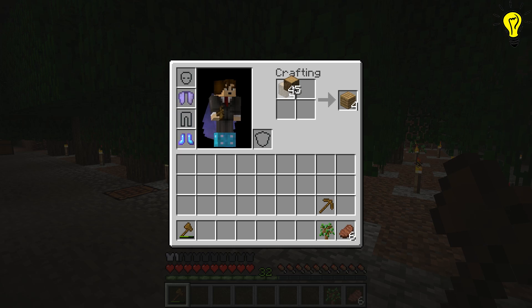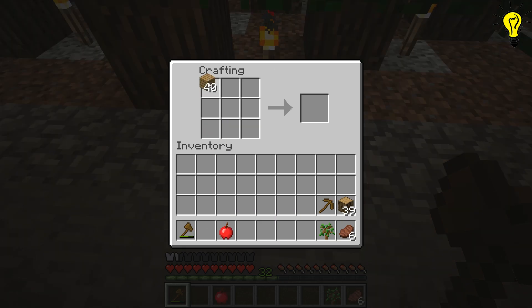Once you have cut down several trees, using the crafting table or inventory, place the wood into the crafting slots and create wooden planks.